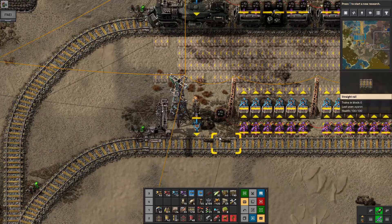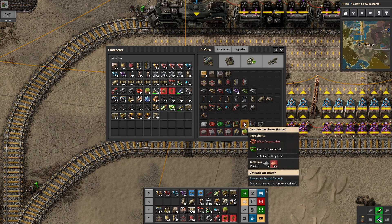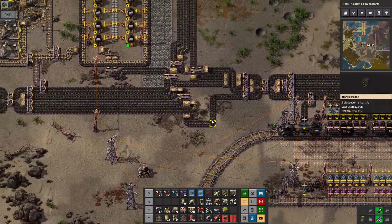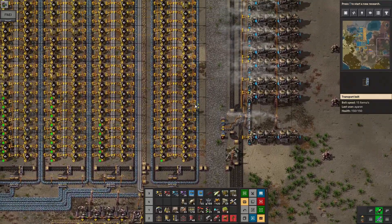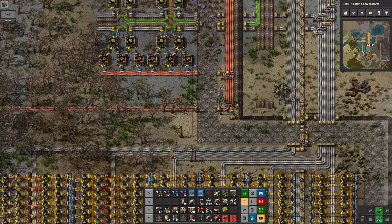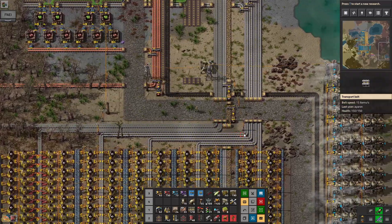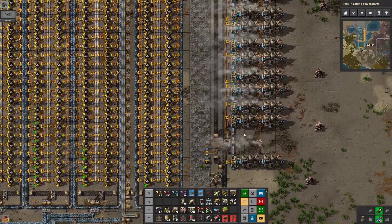Is that a ghost of a constant combinator or an actual constant combinator? I think that's a ghost — I can't really tell the difference. I need some copper if I want to make that. A constant combinator is one of the few things I'm not bothering to automatically make yet, though I probably will eventually. Let's just make five.